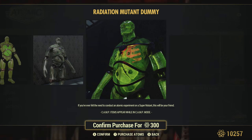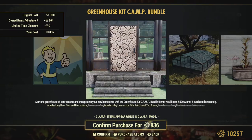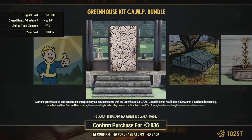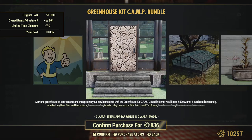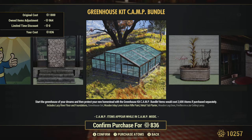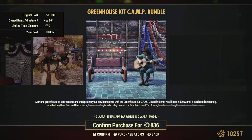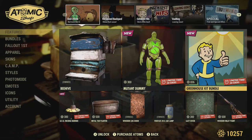Then we have the greenhouse bundle set. For those that haven't got the last walls - most of us probably have but new players might not. We'll check if we can buy those glass walls separately when we look at the camp items. I don't think so, but you might have to buy the bundle or wait for it to be sold separately. This bundle comes with the lazy river floor and foundations, the greenhouse set with glass walls, lever action rifle paint, the metal tub, the woodlock door, and the fireflies in a jar ceiling lamp. It cost me 836 atoms, but if you don't have any of these items it'll be 1800 atoms.